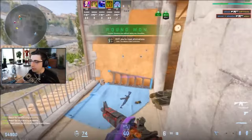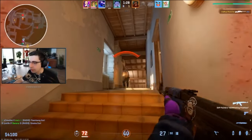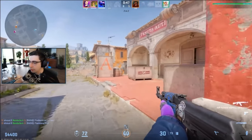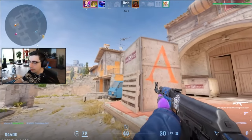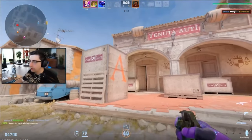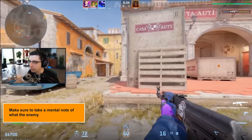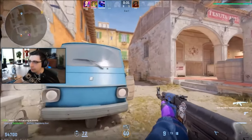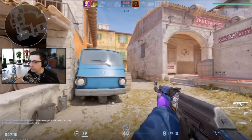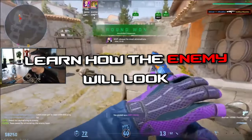Now that the mouse situation is out of the way, we can talk about the actual aiming itself. First, we gotta talk about crosshair placement. The boring part is just learning to aim head level and not straying from that. But once you have that under control, use your brain. Every single fight you'll need to adjust your crosshair slightly differently — take a mental note of what the enemy knows and that's how you decide how to hold. If you're on an off angle they won't expect, hold a little wider. If you're on a common angle, expect them to swing fully prepared for your location. As for clearing angles, it's just playing each map over and over, learning how the enemy will look every time you peek.